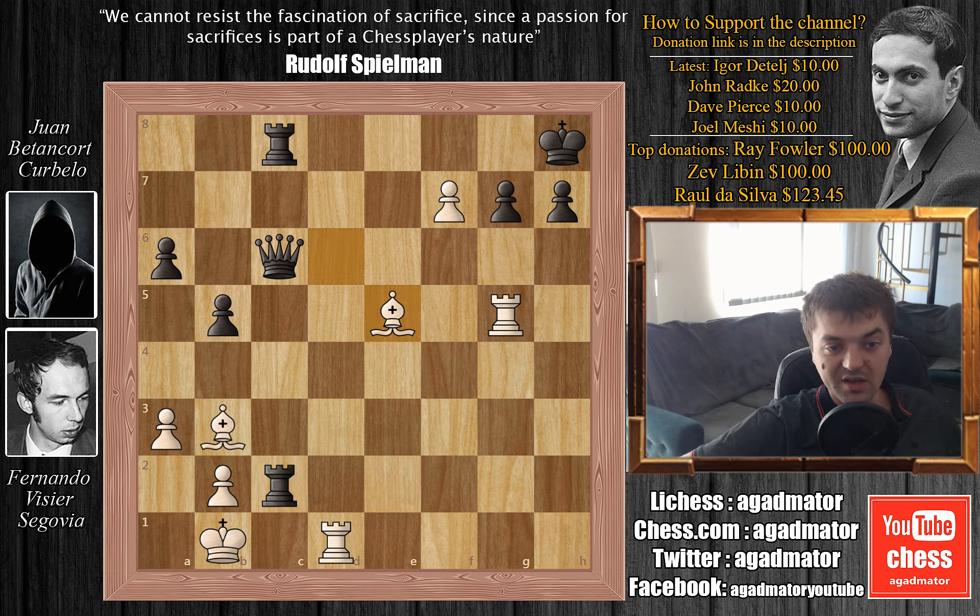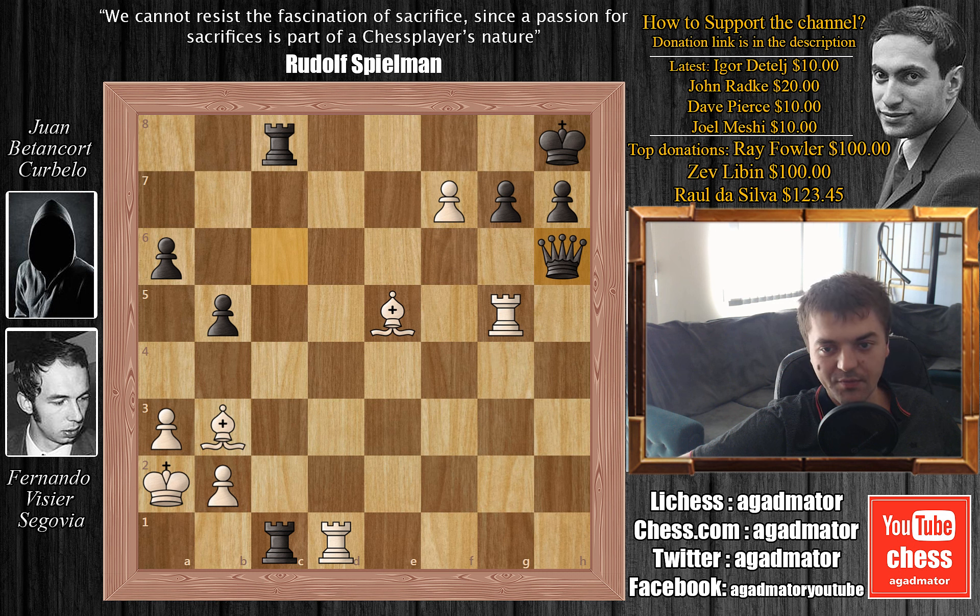Fernando plays bishop to e5, now threatening bishop captures on g7 with checkmate. We have rook to c1 check by Juan — still not convinced this is bad for black. But Fernando plays king to a2, and the threat of bishop captures on g7 checkmate is still there. So Juan plays queen to h8, now guarding g7.